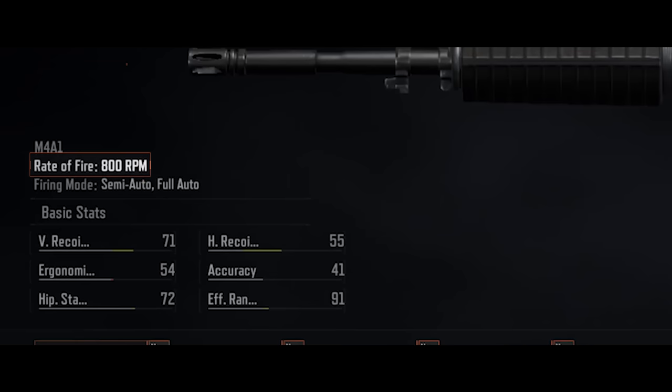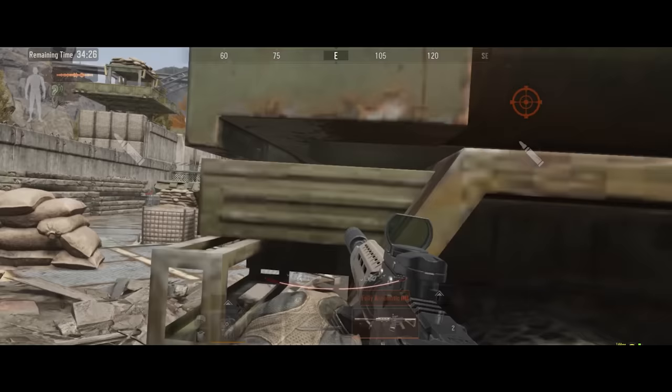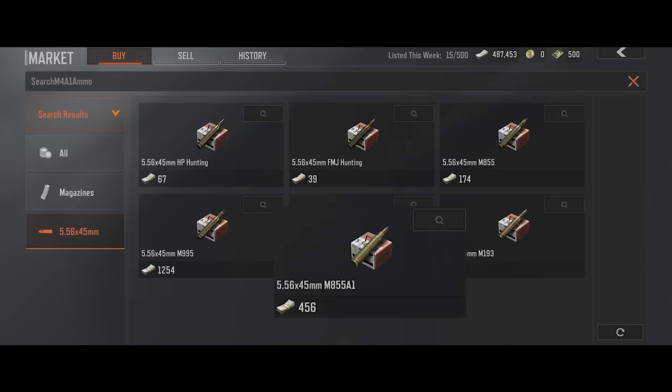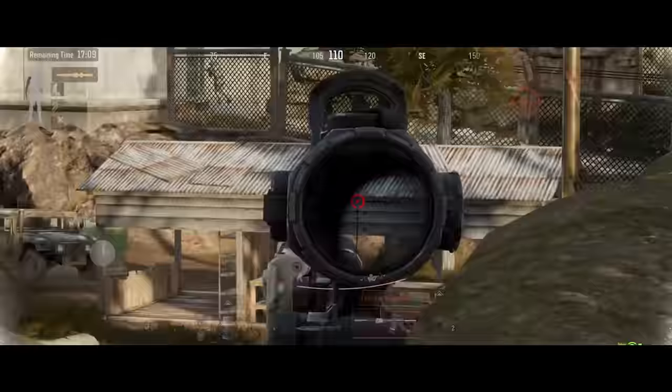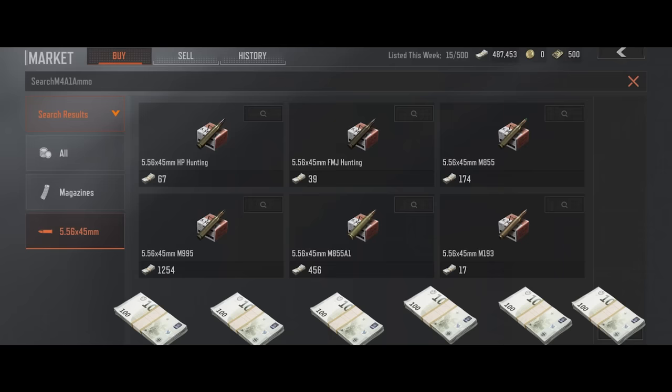The M4A1 has a high rate of fire of 800 rounds per minute, and an effective range of 91 meters, giving it a strong advantage in mid-range combat. Among the 5.56x45mm ammo it uses, the most common type is the M855 with Class III penetration, and the M855A1 with Class IV penetration. Both bullets have high armor piercing capability and cause significant damage, effective even against operators equipped with Class IV or V armor.